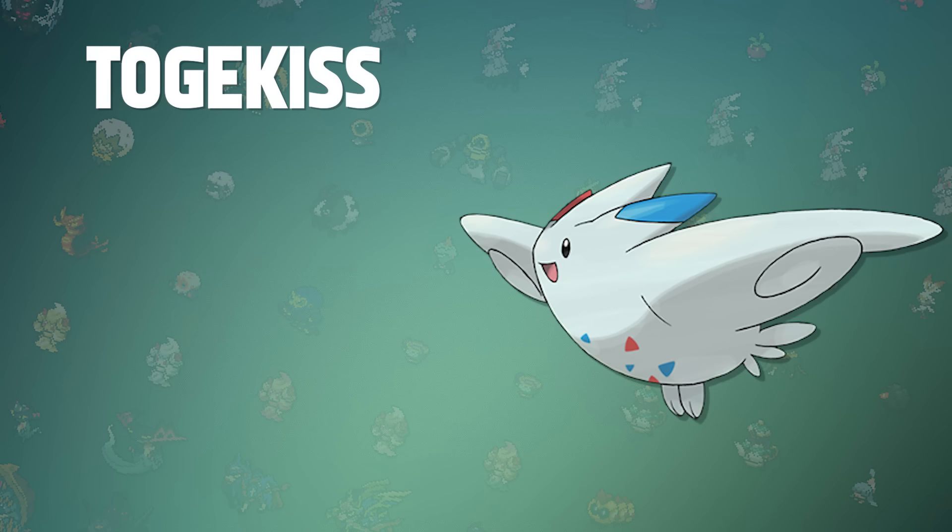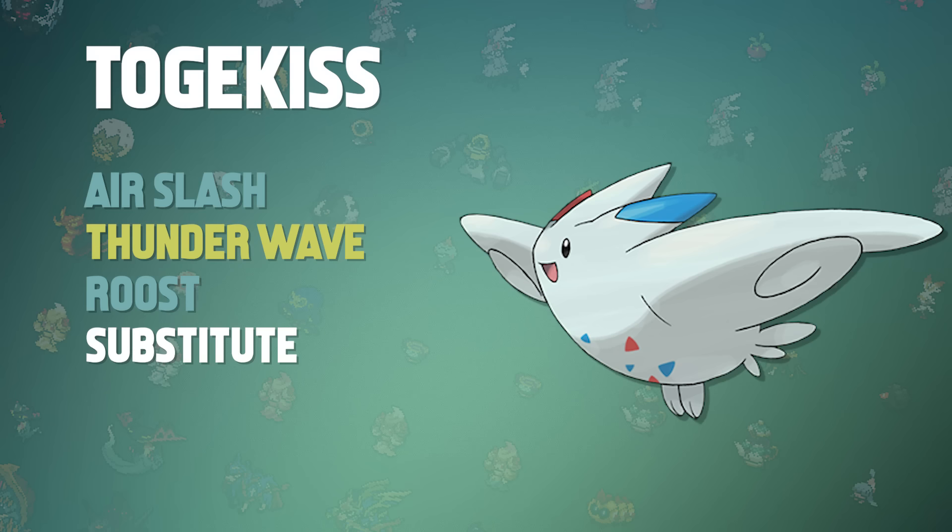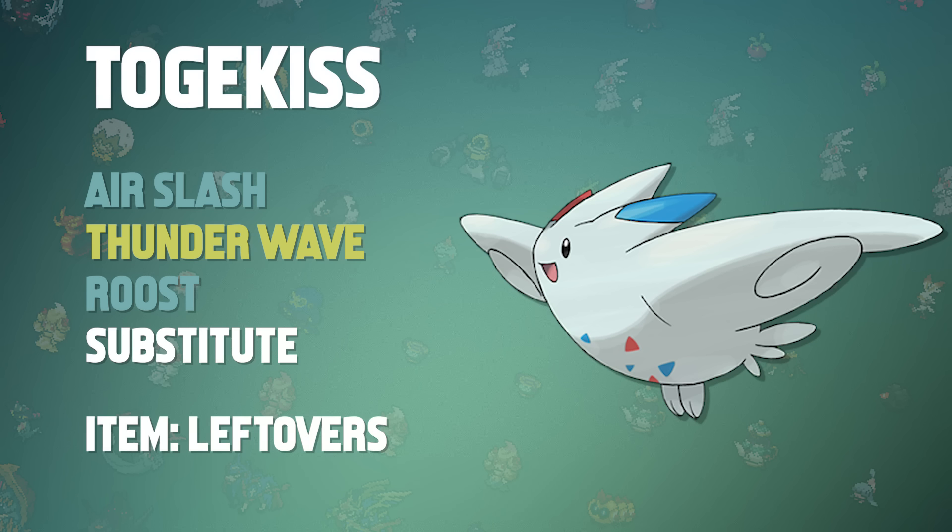The final Pokemon on our team is going to be Togekiss. If you know anything about Togekiss, you know that this Pokemon has potential to be extremely busted if you play your cards right. The moveset we're going with is Air Slash, Thunder Wave, Roost, and Substitute. This is intended to function as a defensive staller, but with Serene Grace, you can still deal a ton of damage over multiple turns. Because Serene Grace doubles the chance of a move's additional effects, Air Slash has a 60% chance to flinch the target. If the opponent is paralyzed, you can add another 10% to that. Combined with Roost, Leftovers, and Defensive EVs, this is an extremely hard Pokemon to take down.